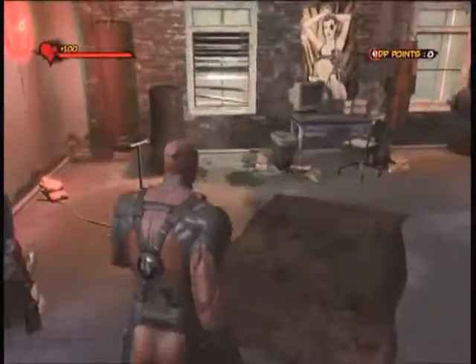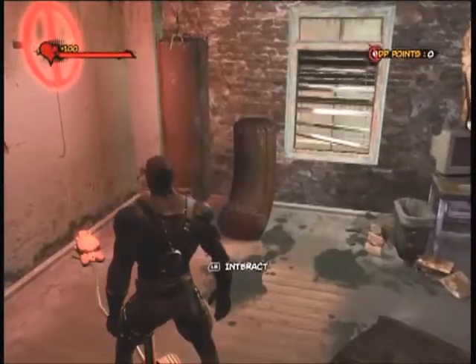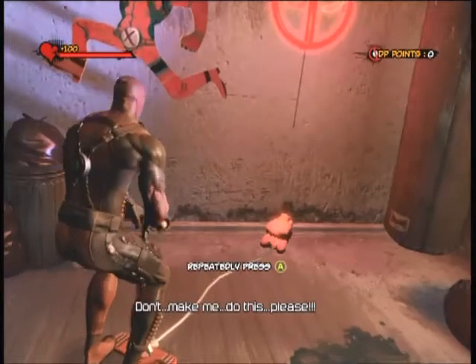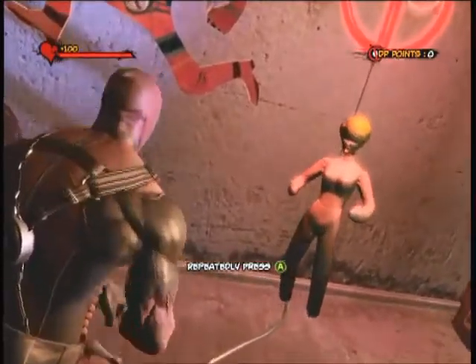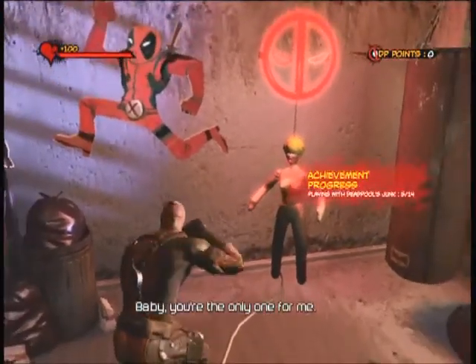After that you can walk into his room, which has a lot of interesting stuff in it, including his little blow-up doll over here. Go over there, pump that baby up a little bit, and there you go — another one done.